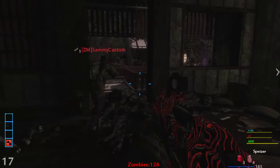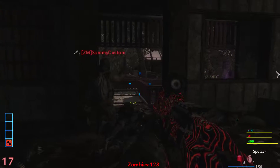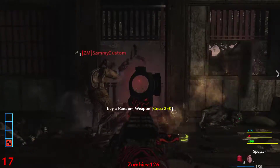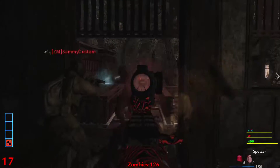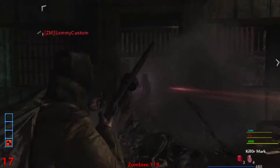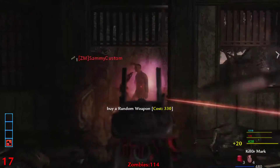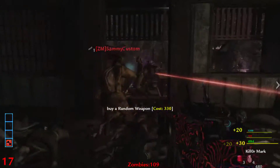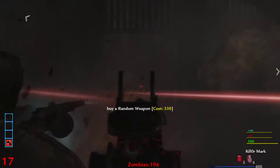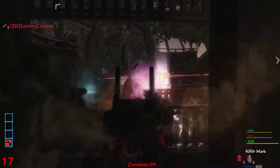I've got Bouncing Ladies mines too and proximity mines — everybody should get those. Speed Cola is a bit more important. Oh, what does the Reagan Mark 2 do? I believe I've seen a VR11 in the box but I'm not sure how good that would be. Did you upgrade the Mark 2? No — I just got it from the box.